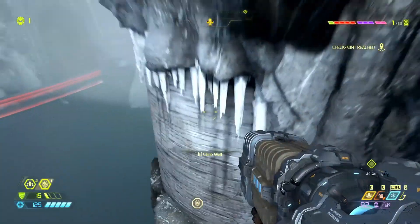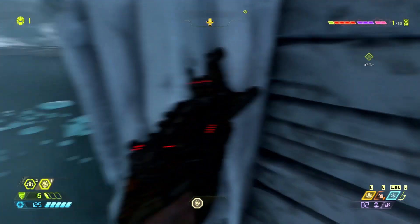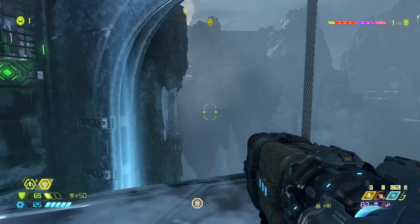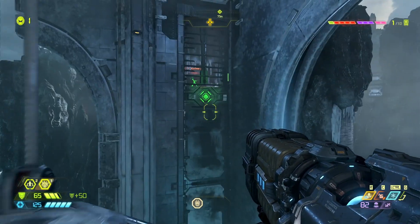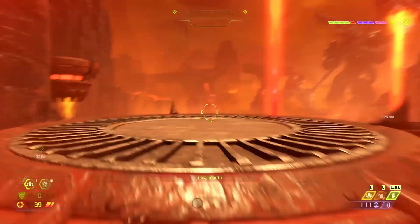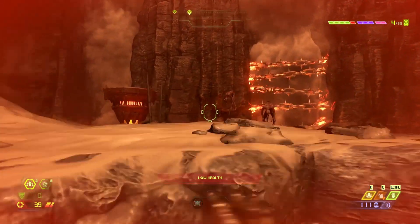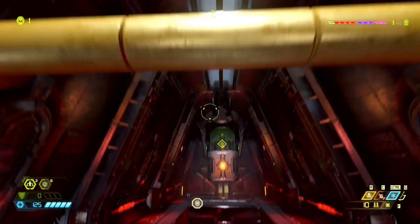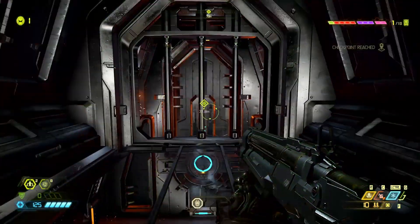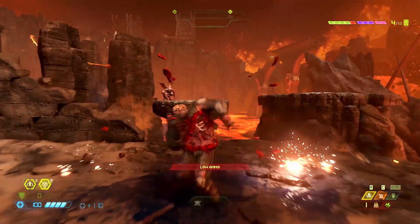The other new movement option is wall climbing. There are certain walls, tough to see at first but easy to spot once you know what you're looking for, that you can climb to reach new areas. This all certainly speeds up and diversifies movement in Doom Eternal, and it leaves room for even more complicated jumping puzzles. Doom 2016 was full of them, but they're even bigger and more challenging here, whether you're dashing in the air to reach a platform or swinging off a bar.